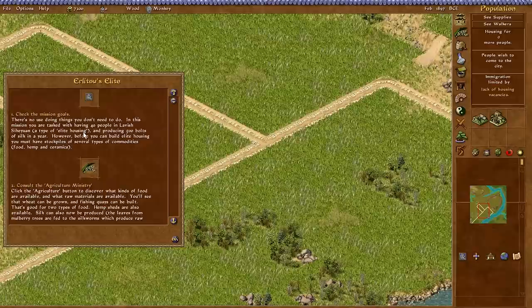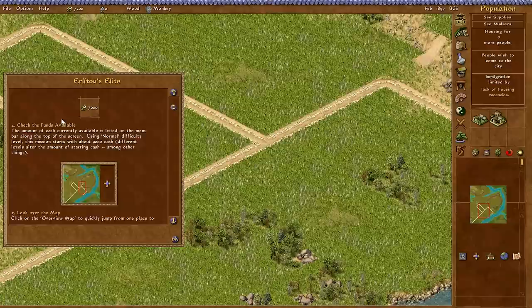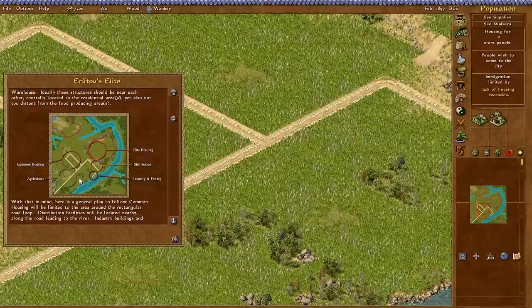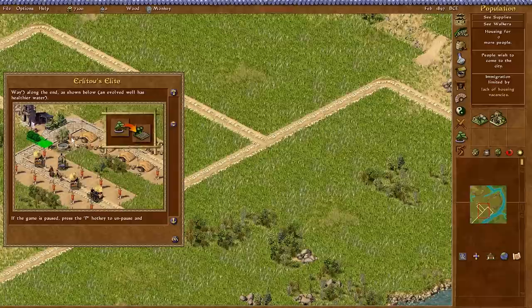Put the game in pause and let's look around. We're supposed to check our mission goals, consult the agriculture ministries to see what we can grow, see what we can make in the industry ministry, and check the funds available. It says we'll start with 9,000 but we're starting with 7,200 because we're on very hard. Look over the map and plan where things go — common housing, elite housing, distribution, industry, and agriculture.